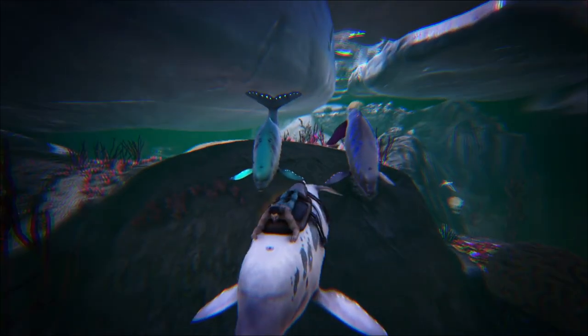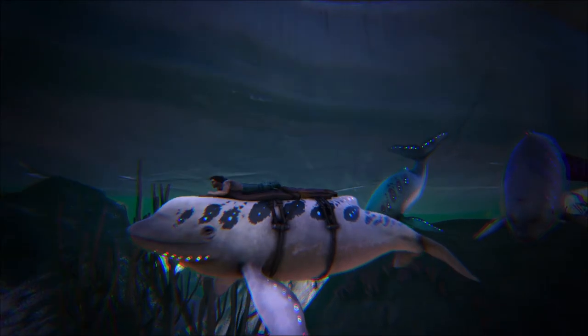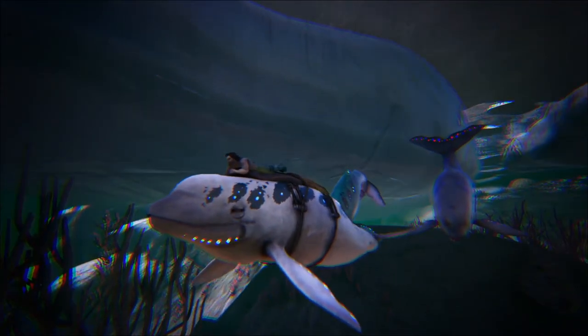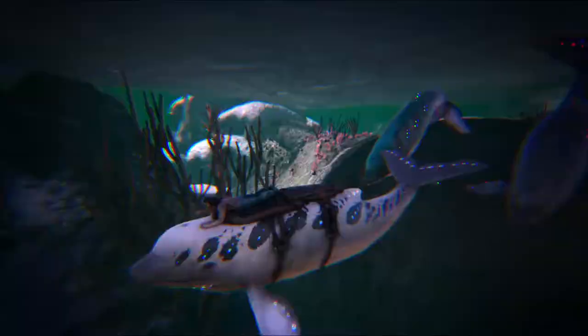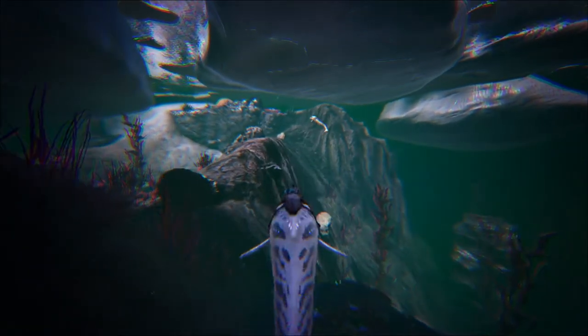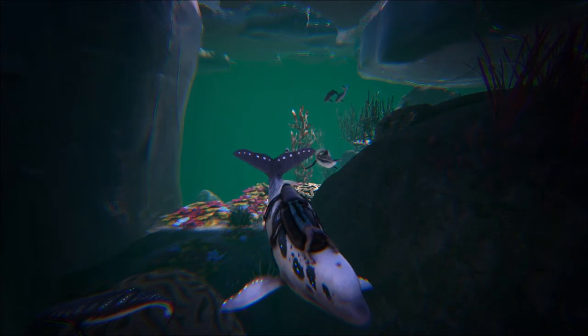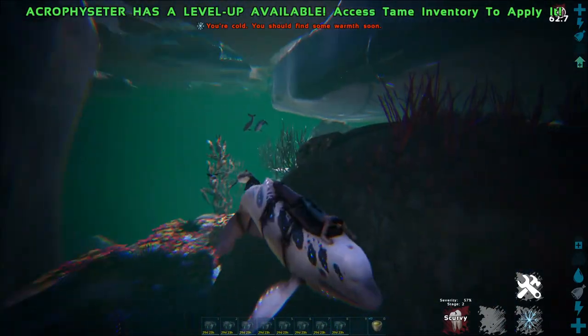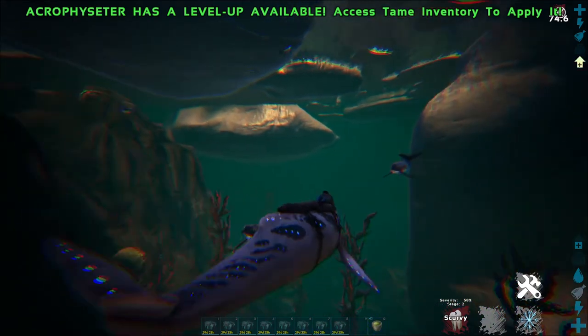There is also another ability that works kind of like a Yutyrannus roar. When tamed, if you hit Control, you should call nearby Acryphysis to temporarily ally with you — similar to how a tamed Yutyrannus can call wild Carnotauruses to ally for a short time. It does have a cooldown of around a minute and a half.